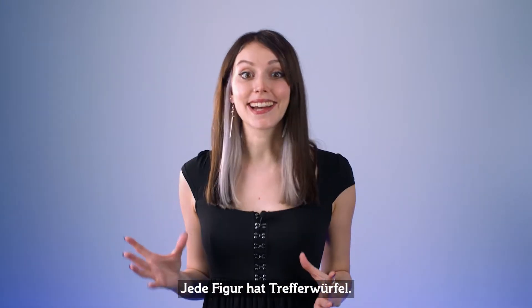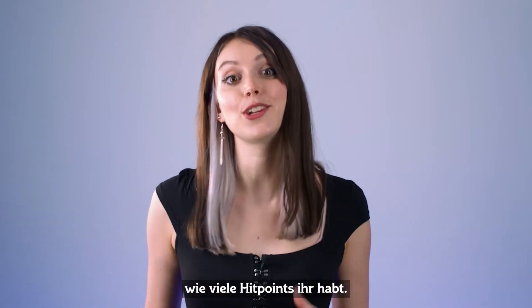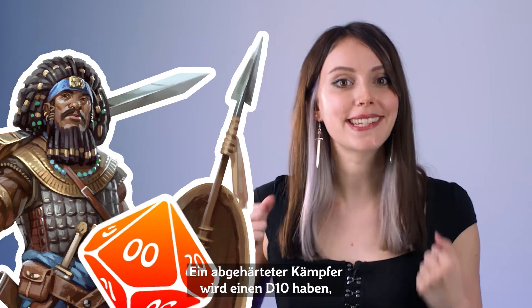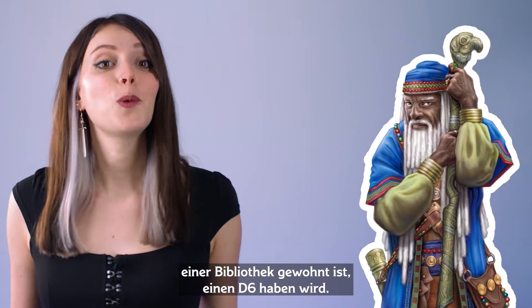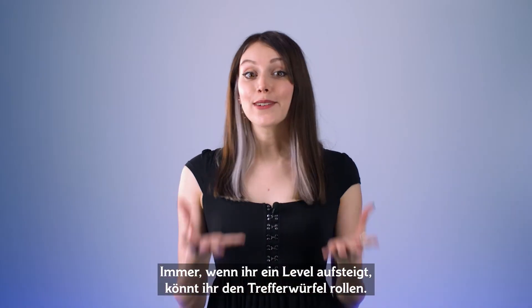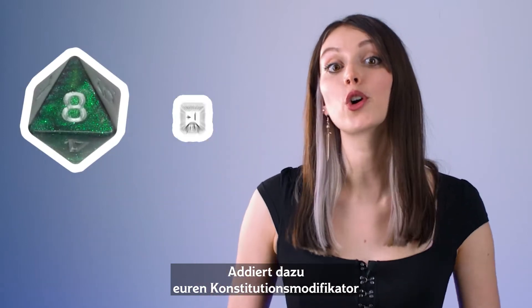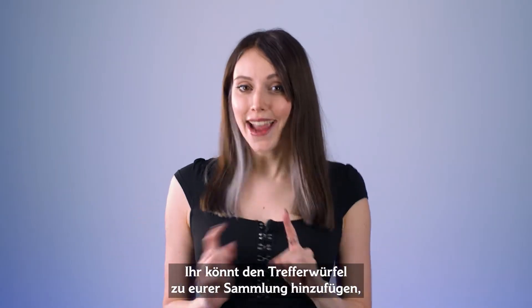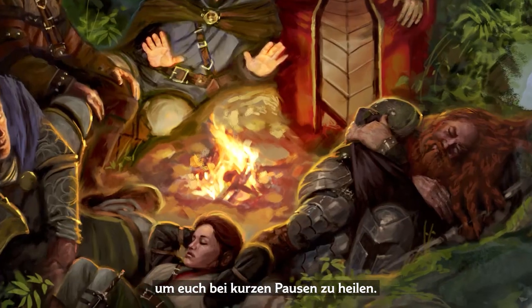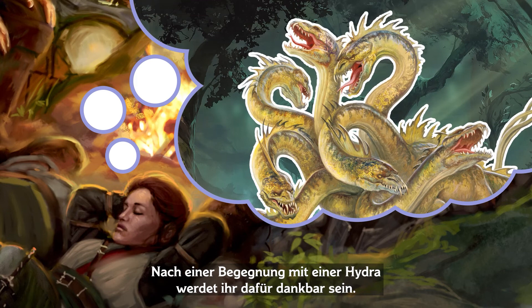Every character has hit dice. These are the dice you roll to determine how many hit points you have. A battle-hardy fighter will have a d10, while a wizard used to the comforts of a library will have a d6. Every time you level up, you can roll the hit dice, add the modifier for your constitution, and add that final number to your existing hit points. You can also add this extra hit dice to your collection for healing on short rests — and after an encounter with a hydra, you'll be thankful for it.